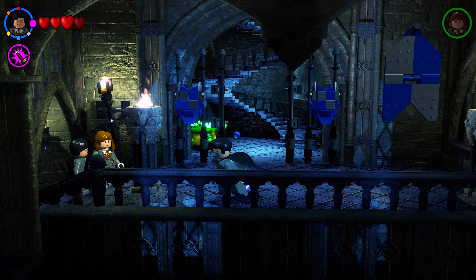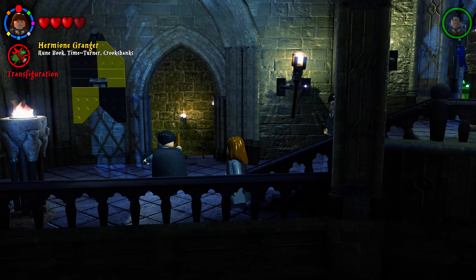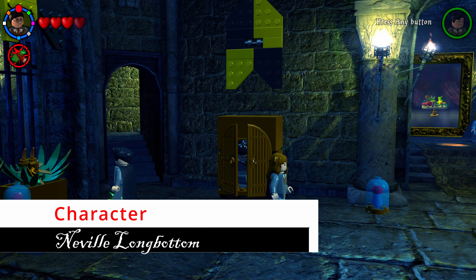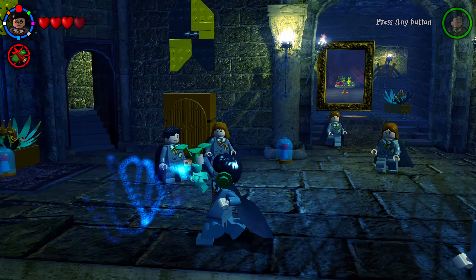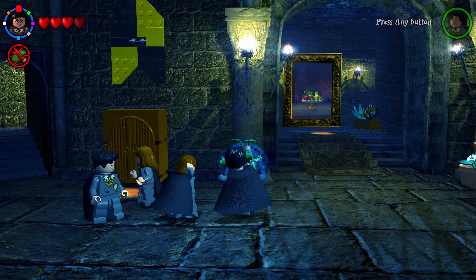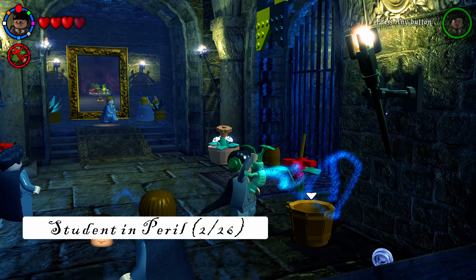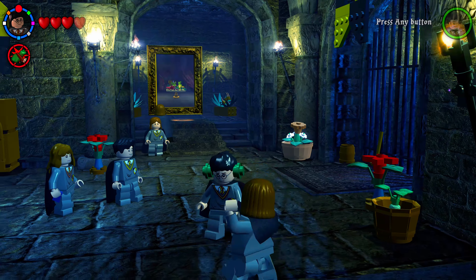Everything will be timestamped so you can come back if needed. Once you have a Hufflepuff character, head into the Hufflepuff dorm entrance room. Hop into the cabinet to get earmuffs, then pick up the mandrake. Smash the three glass containers around the room to get your next character. Then place the mandrake into the pot in the back right to save your next student.